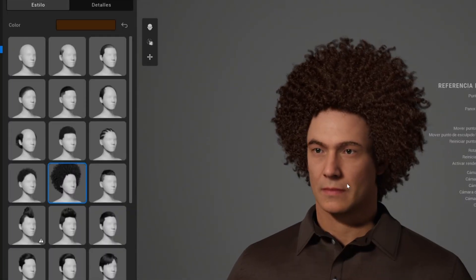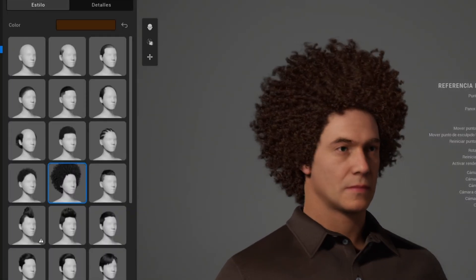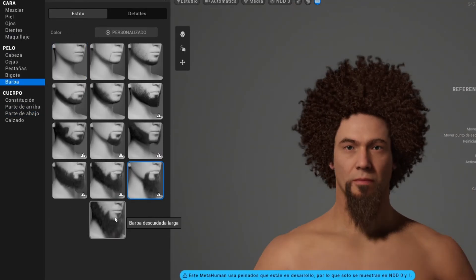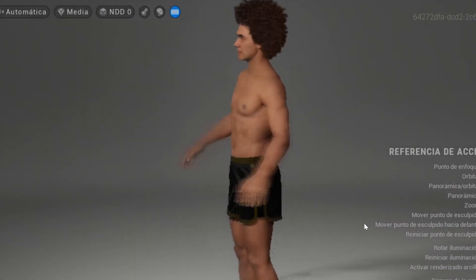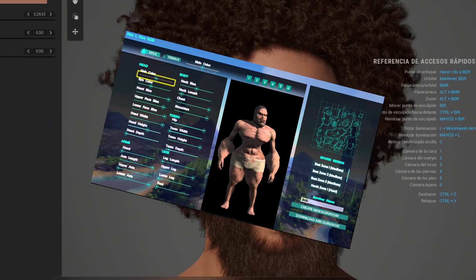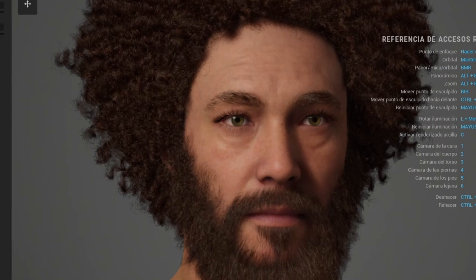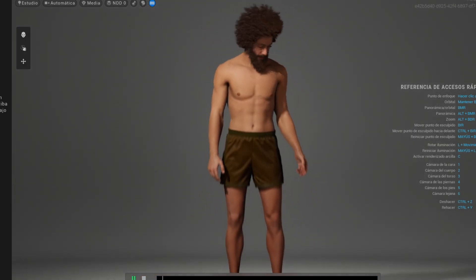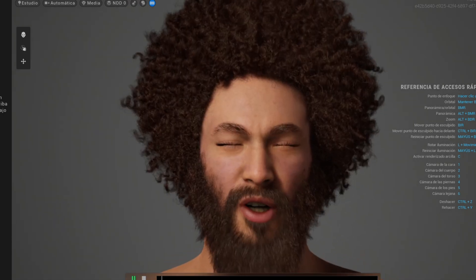I began by making the character using Epic's MetaHuman Creator, which is an advanced tool to make highly realistic characters in a matter of seconds. I decided to make a survivor in the Arc style and basically add a lot of hair, as he is supposedly stranded for a very long time. This is how our survivor ended up - welcome, Bob!